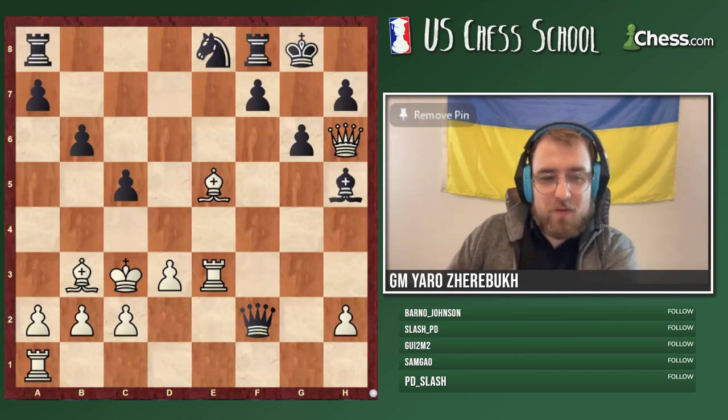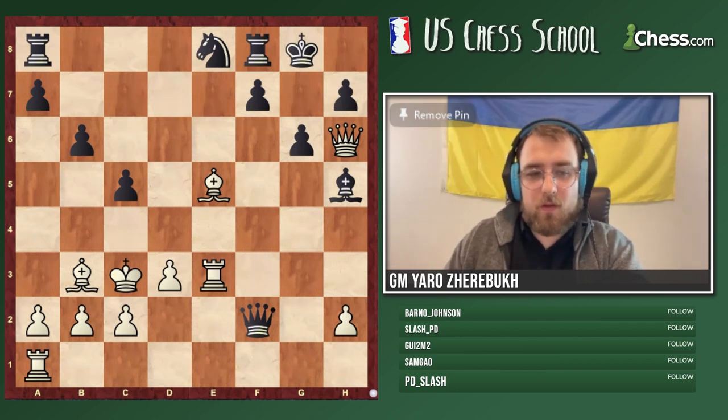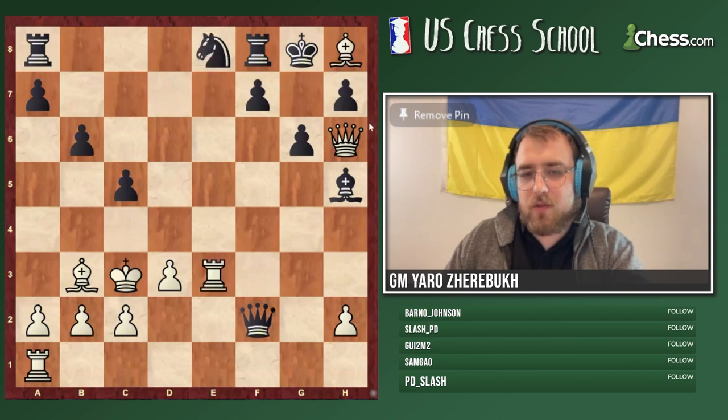Nobody got this one right so far — just a collection of bad moves. Actually Megan got it, and Eric and Leo got it too. Two — actually three people total got this right: Bishop h8. The idea is Rook e8 and then Queen g7 checkmate. There's nothing black can do. Beautiful.